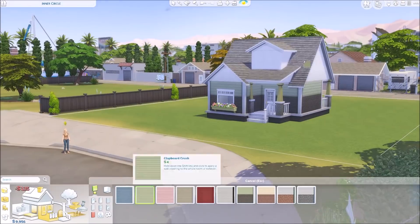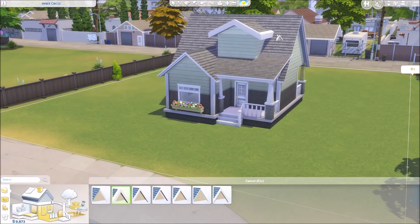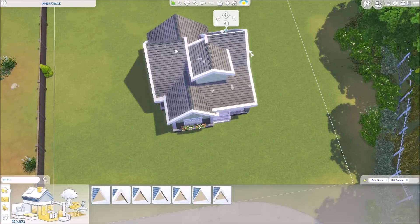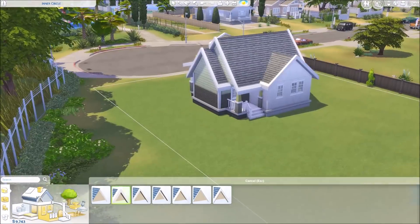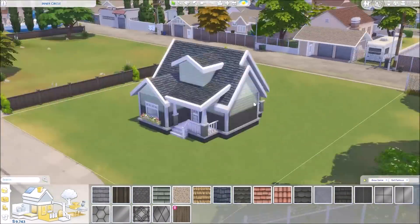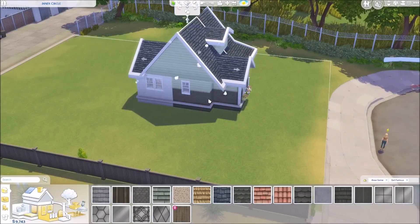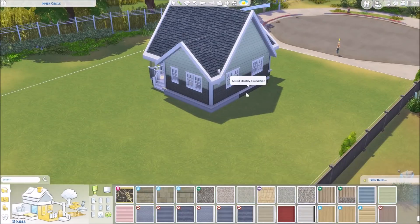It ends up being a pretty cute starter house. It's very cutesy from the exterior, kind of grandma-y. I think especially with the flower box and the chunkiness of the roof, I feel grandma vibes from those. But I was so excited to use that flower box — no matter what I build, it's going to have the flower box on it. It's my favorite new item in this expansion pack.